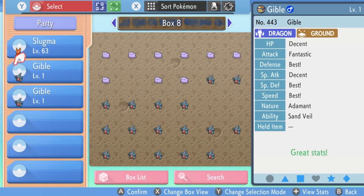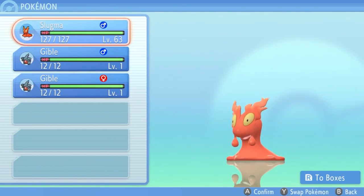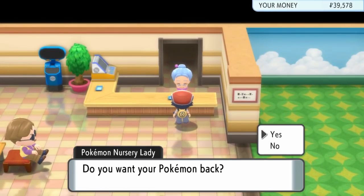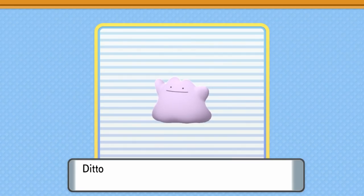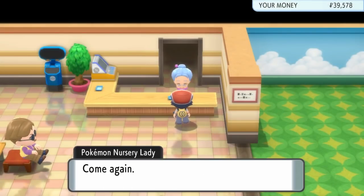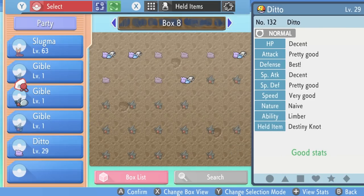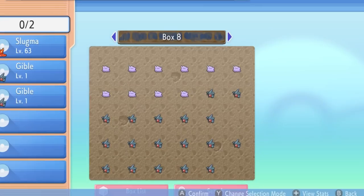As you can see on screen, we now have two Gibles with a crossover flawless IV spread. So essentially what we can do is put these two Gibles into the Daycare Center, make sure one of them has the Everstone to pass down the nature and the other is holding the Destiny Knot. What we want to do is hatch eggs from these parent Pokémon and hope that we get that randomized Destiny Knot crossover with the flawless IV spread. We can still keep cycling any better offspring Gibles that we get for the ones currently in the Daycare Center to increase our chances of getting that flawless IV spread even quicker.